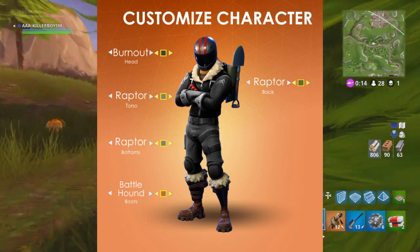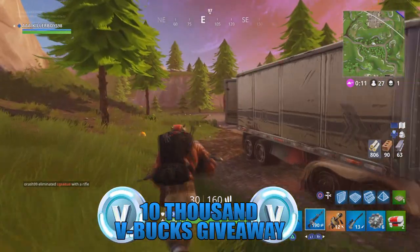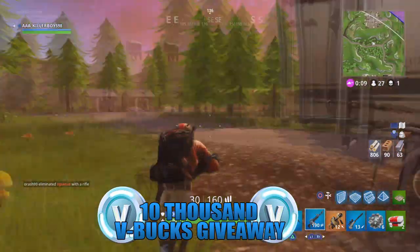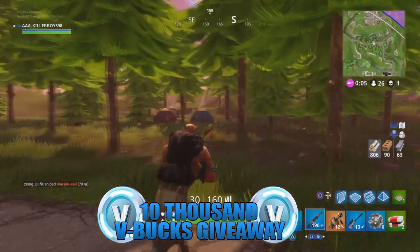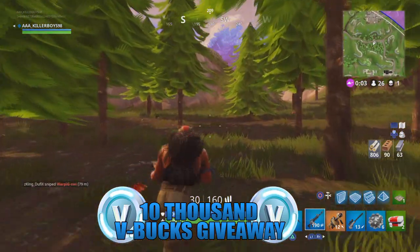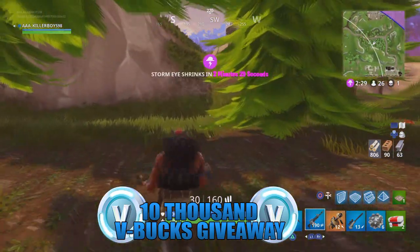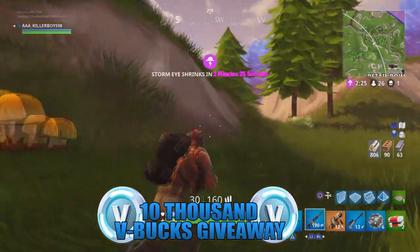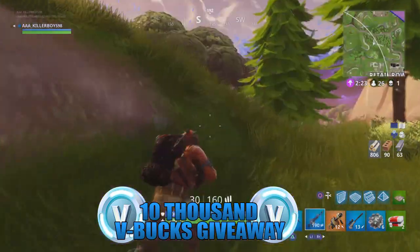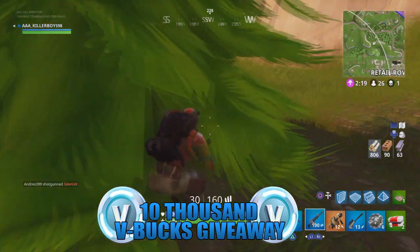Let me know in the comment section below because I've always wanted to discuss something like this. Rather than coloring your own skin, why not just mix and match like the backblings — that would be so cool. Just look at the skin on screen: the Burnout skin with the helmet looks so mean, and the Raptor is one of my favorite skins. The Battlehound is also one of my favorites because of the backblings, and hopefully the Battlehound backbling comes separate — but this is a really cool concept idea.